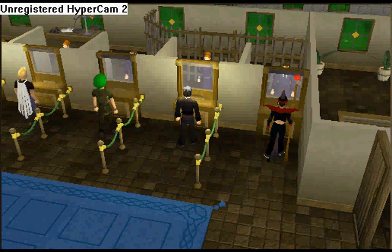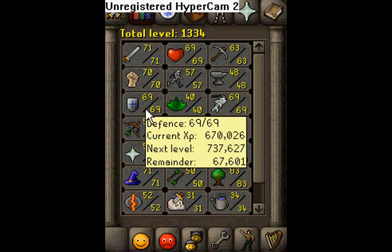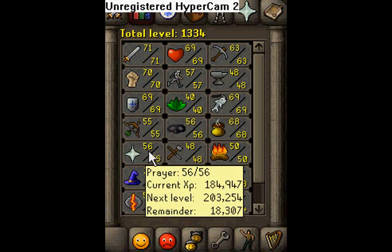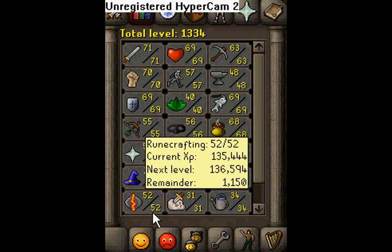My stats: 71 attack, 70 strength, 69 defense, 55 range because I hate it, 56 prayer, 71 magic, 52 runecrafting, 42 construction, 41 hunter, 41 summoning, 34 farming, 31 slayer.